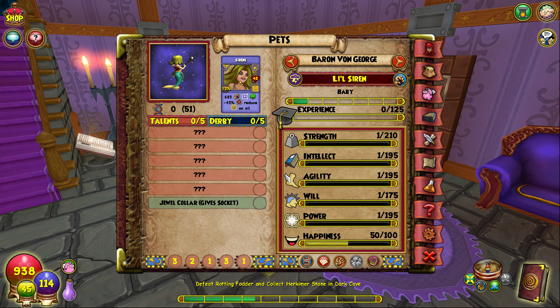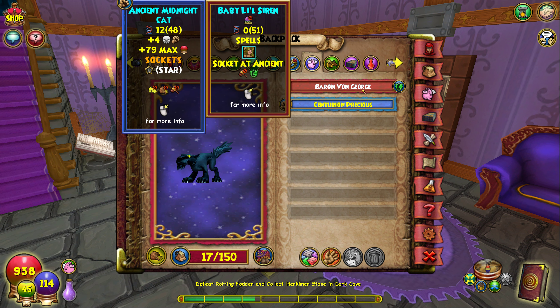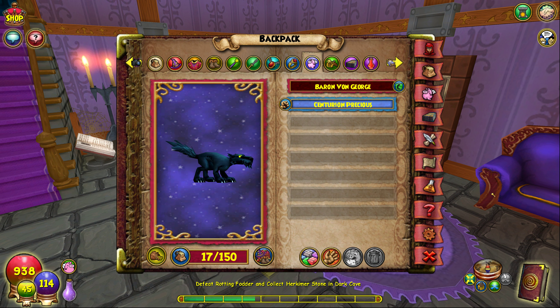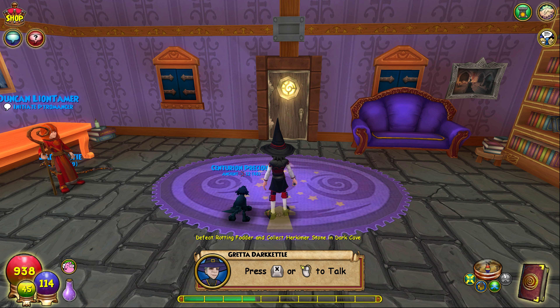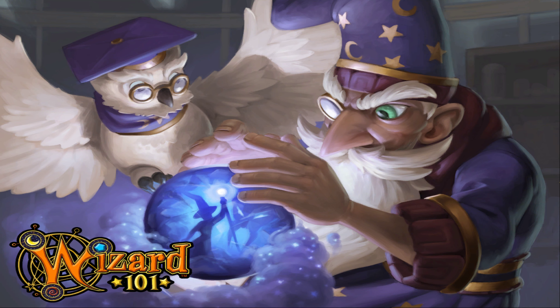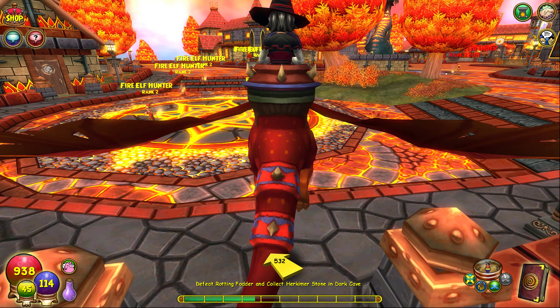A siren or a mermaid or something — it's a little siren. It can give me this card that can only be used after seven turns. Holy cow, that is crazy. But it also hits 685 damage. I'm gonna keep Precious for now because Von George is a baby — I haven't leveled it up at all. Unlike Precious, who is ancient level now. I'll keep Precious for now, but maybe I'll have to switch to Saren.